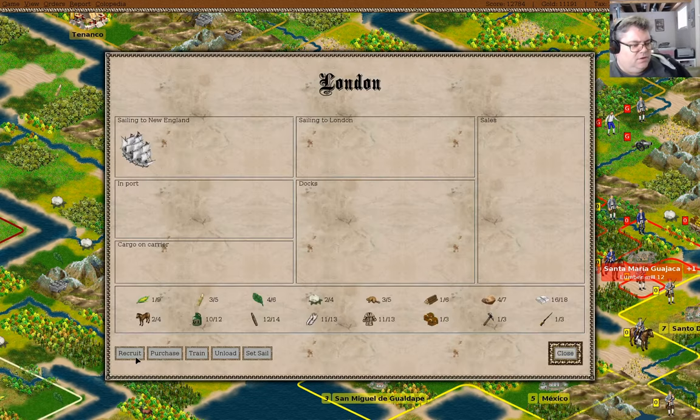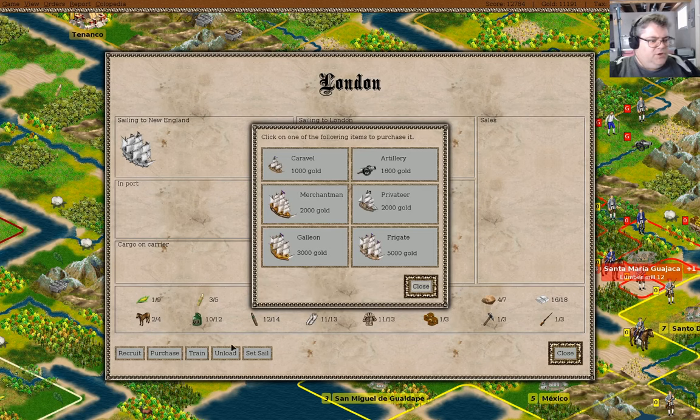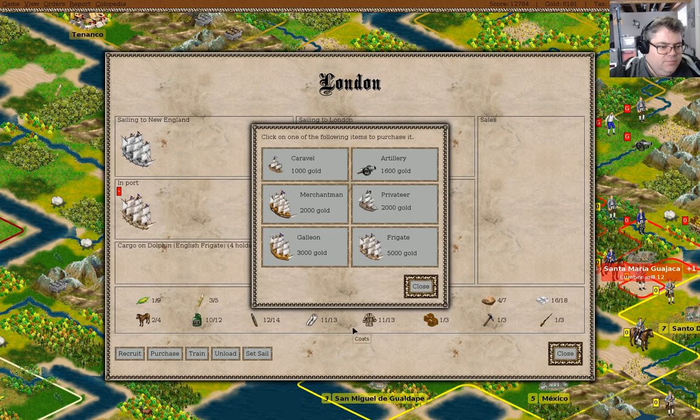If we go in here, we can purchase — well, we could purchase a frigate. Why am I getting a bunch of frigates? It's so I can go after the expeditionary force at sea.